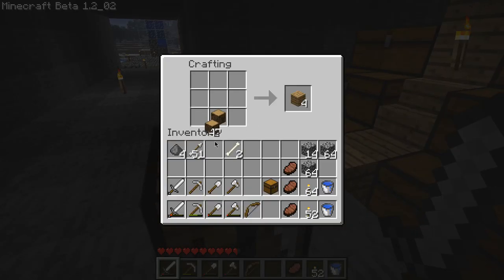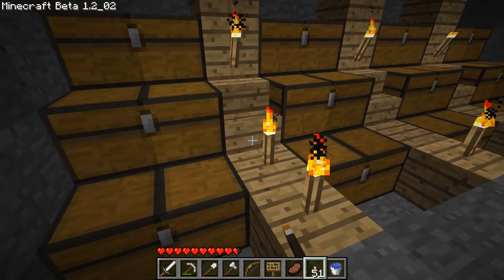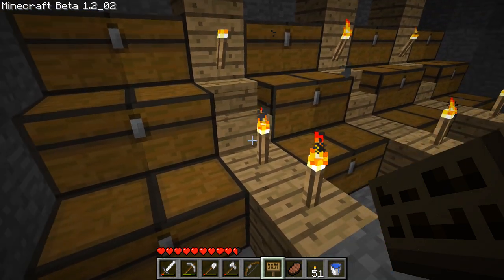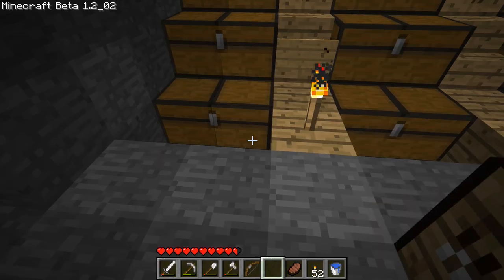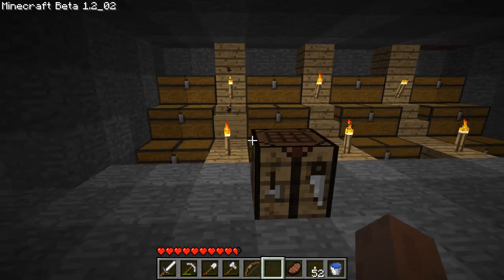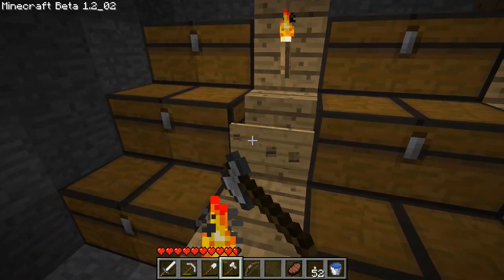I've got the chests in — quite a few chests. I want to try something real quick: there are no ways to get a sign onto a chest because shift-clicking doesn't work in this version. Let's try anyway — yeah, that doesn't work. But we can place signs there on the stairs, which is pretty cool. We can have the arrows pointing in different directions.